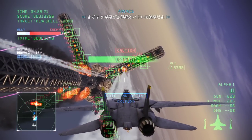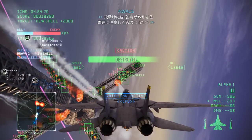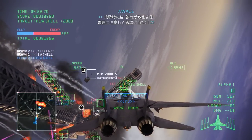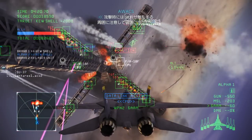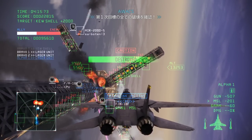The first set of targets is now displayed on your HUD. First, destroy the external panel to the solar array wings. Watch your surroundings. First set of targets confirmed destroyed.